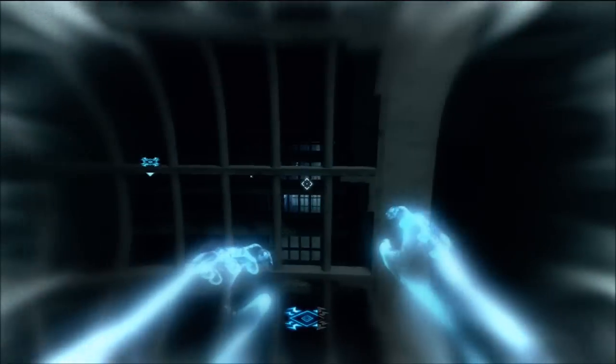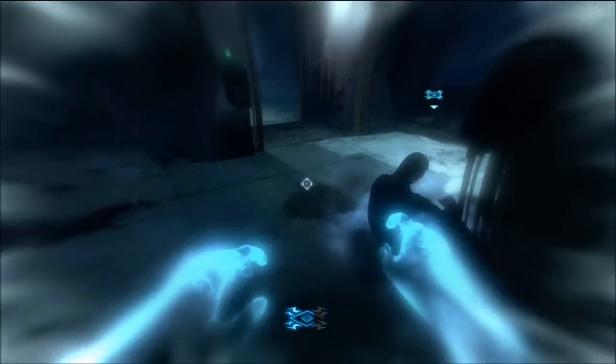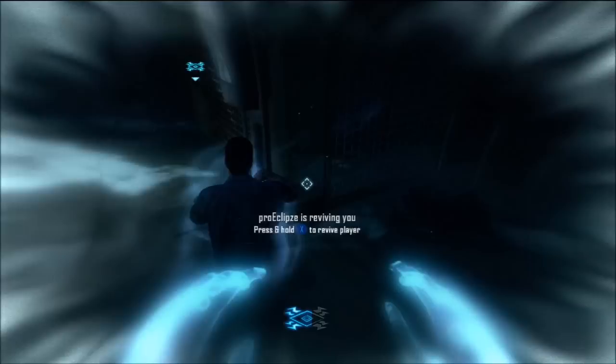How to get the Warden's Key: there will be a power grid panel, just like on the other side in the last video. I'll put a link to it in the description if you want to know how to get the Warden's Key in the other location.